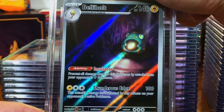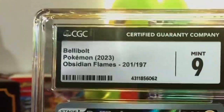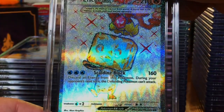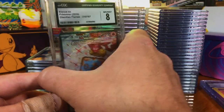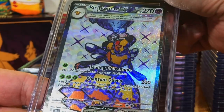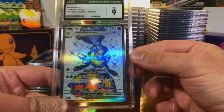The Belly Bolt illustration rare — Mint 9 Belly Bolt illustration rare from Obsidian Flames. The ESQ EX — hey, we'll take it. The Vespiquen EX Full Art — nine.